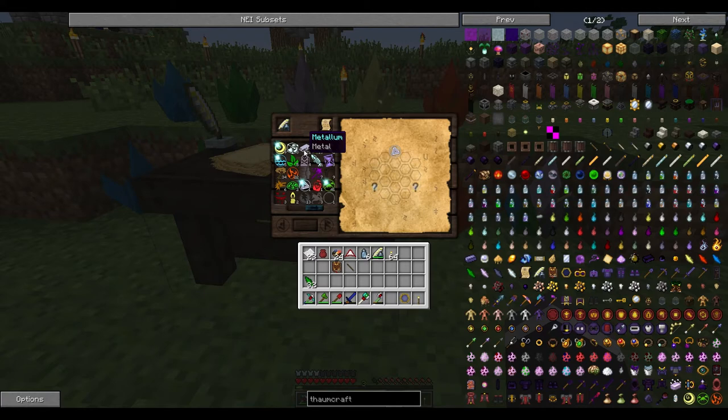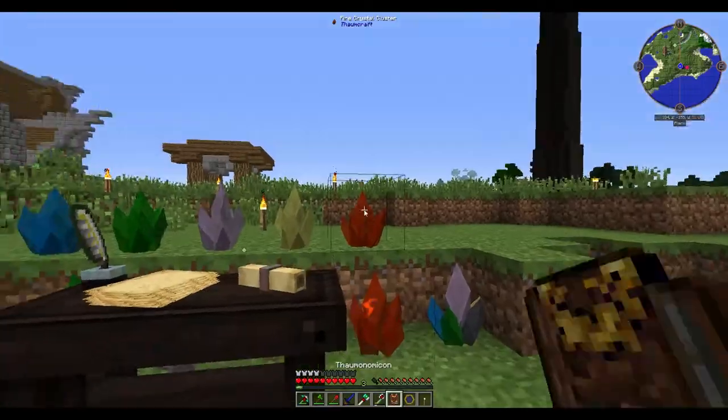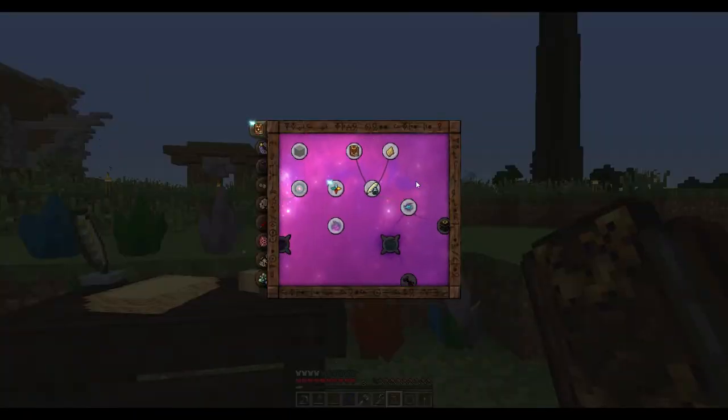So let's try and mix some of these again. I know that this one goes with something, I just can't remember what. It's definitely not that. Magic and time — no. I don't know. But yeah there's a whole bunch and we still haven't found these ones. I'm kind of curious as to what they are. Let's see if there's any cheaper research we could do to get us started.